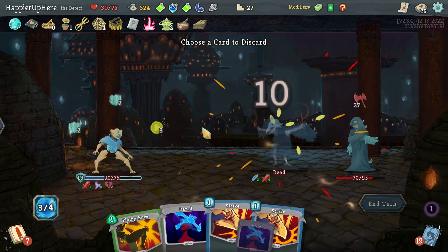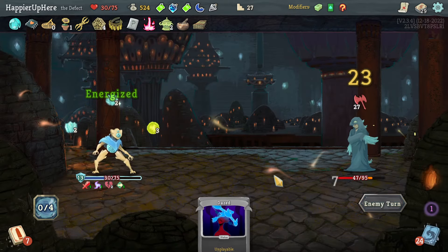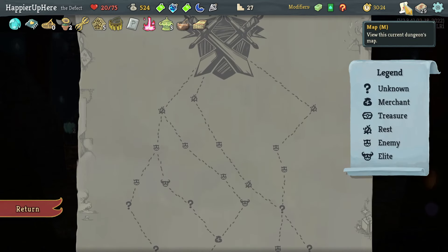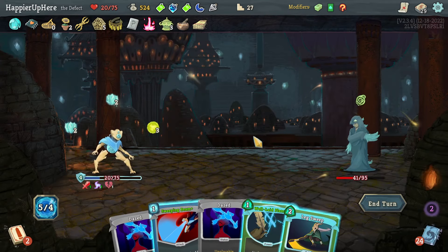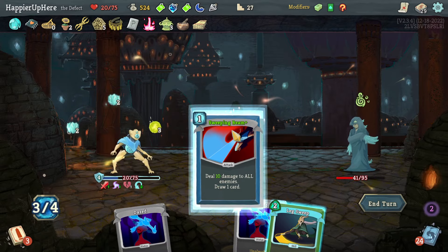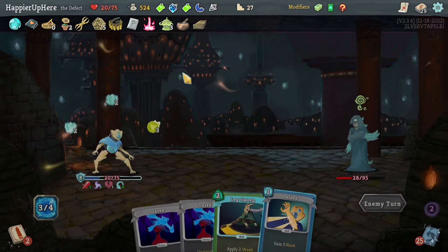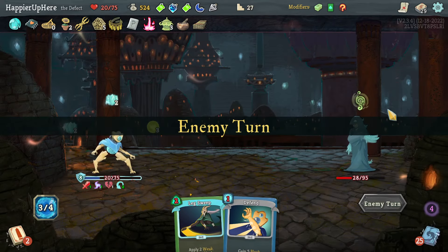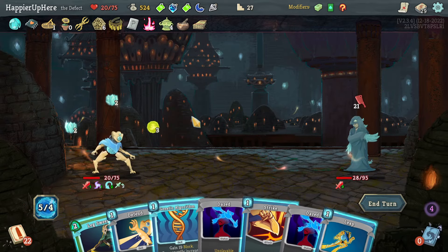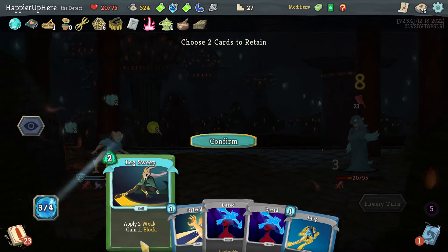Seven incoming — at least I can kill this one. Flying Knee, Strike, Strike. Not happy with how much HP I'm losing — no rest site coming up. Let's do Well-Laid Plans and Sweeping Beam then wait. Lex Sweep might help with the weakness. 21 incoming — I can at least play Genetic Algorithm, then Strike, and save Lex Sweep.